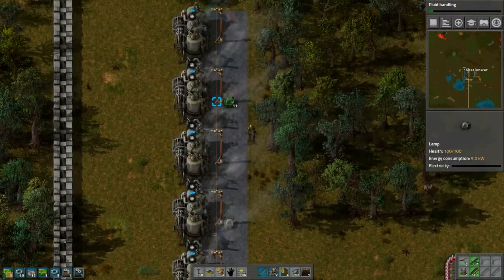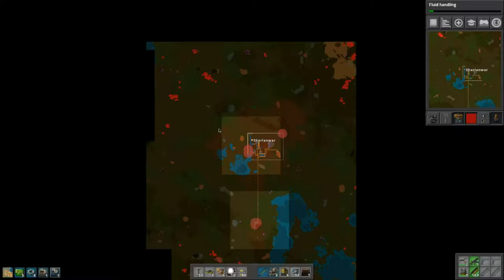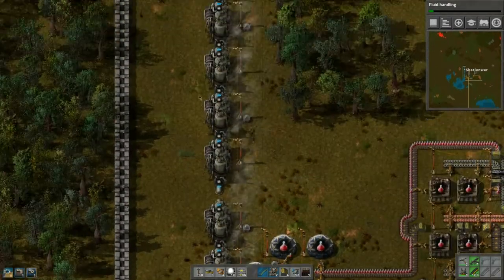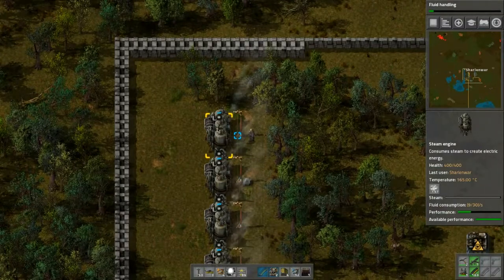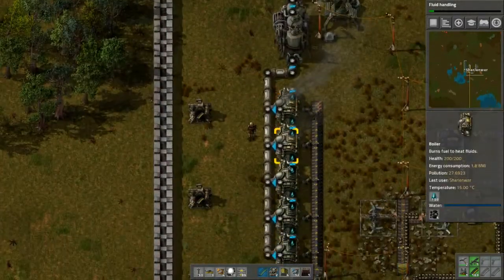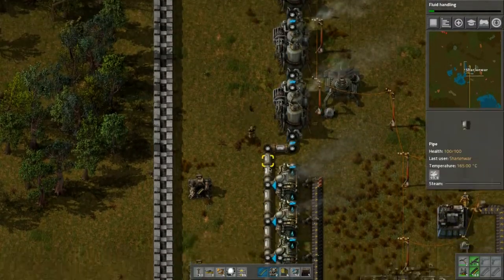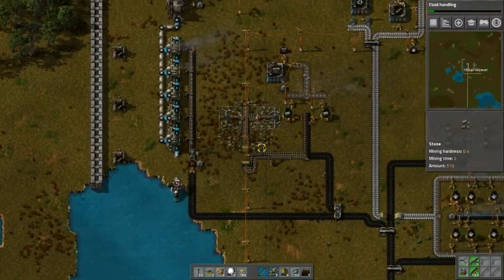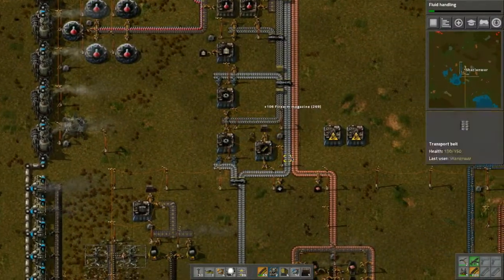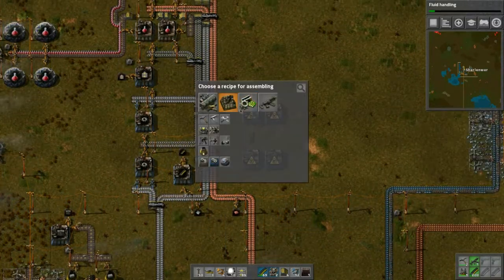Marathon mode requires you to move more product around — more items — which is good. Those who've played Bob's mods would be used to that. All the lights are in play now — these are all the steam engines. Pollution is still doing all right; I think the trees are helping. We have more copper to tap into. Steam is at 165 — everything can function as expected. Up to five steam engines here since each one can handle two boilers.